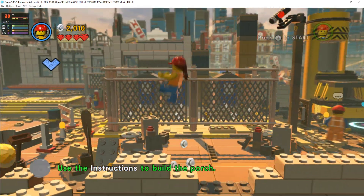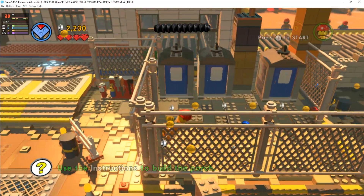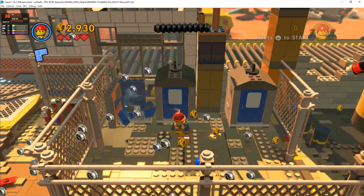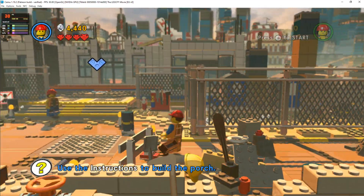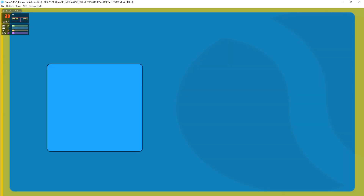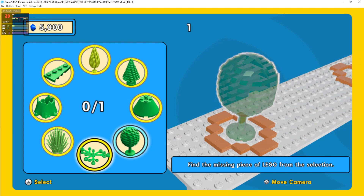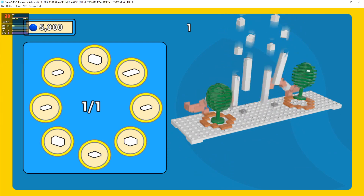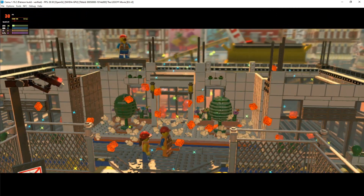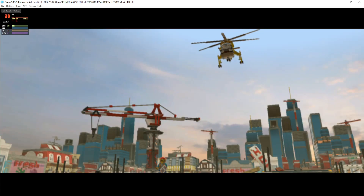Excellent. Instructions. Now we have purpose. All right, now get that porch building — let's go! Now that is one porchy porch. Not a brick out of place. You guys are needed over on the other side of the site. I'll give you a lift.